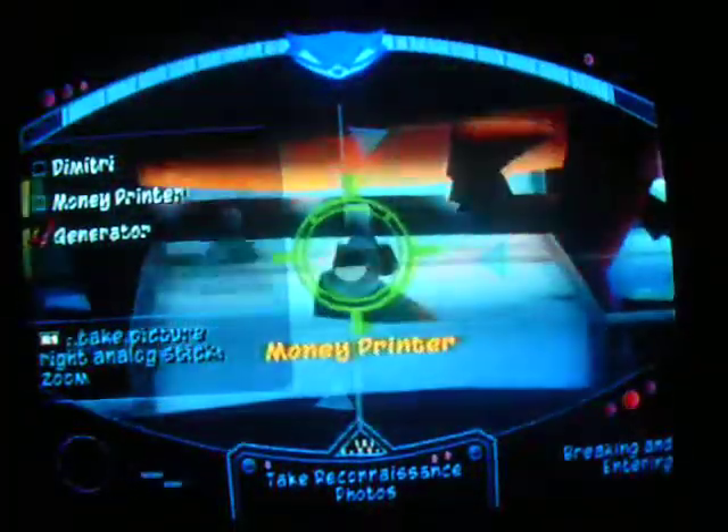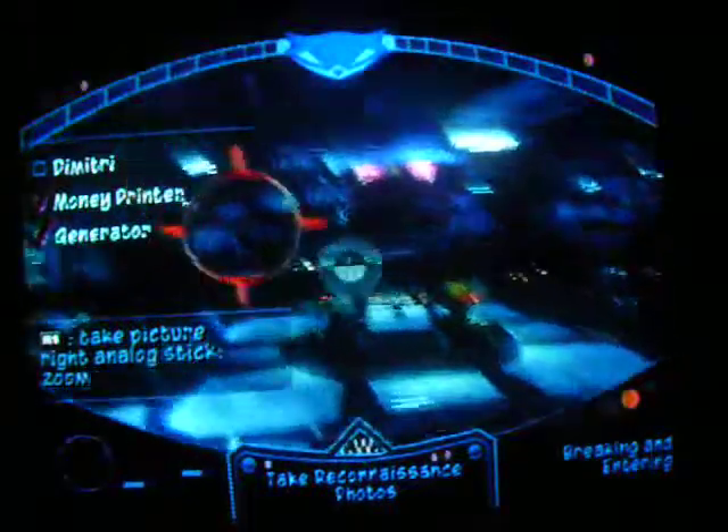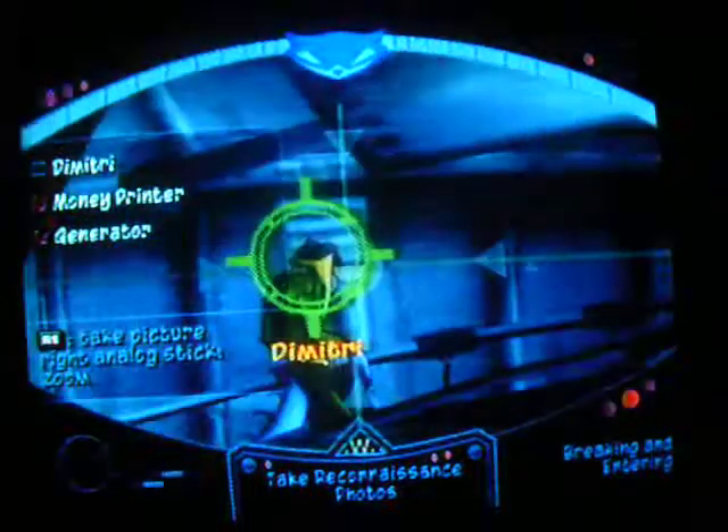There they are — the clockwork tail feathers. Dimitri's using the clockwork tail feathers as printing plates. Given their rare alloys, they'll never wear out — unlimited forged money. That's just wrong. Let's get a picture of the guy himself. That's our target — the mainstream, professional lounge lizard and international forger.